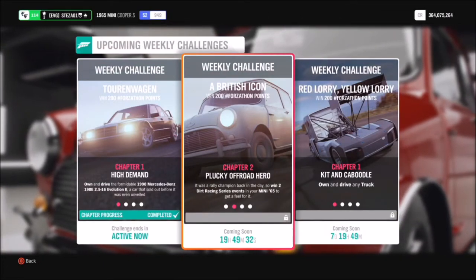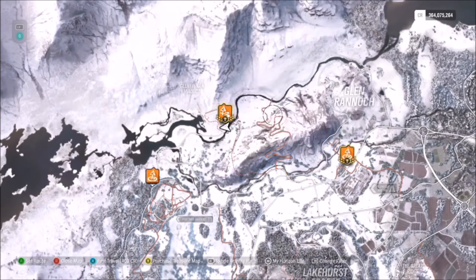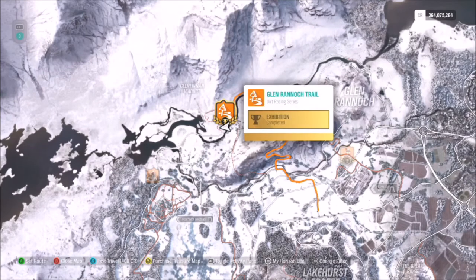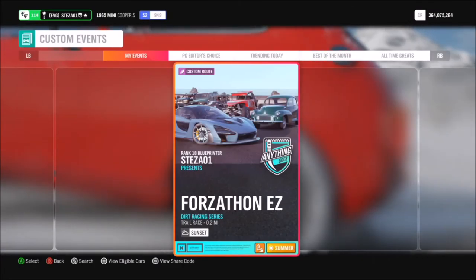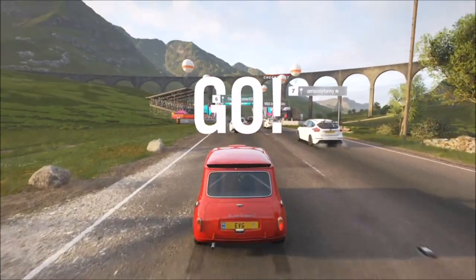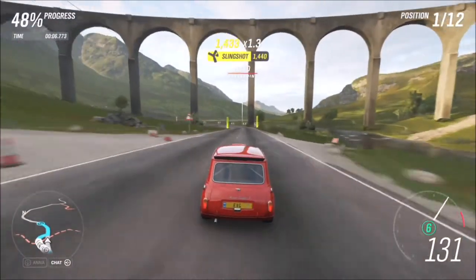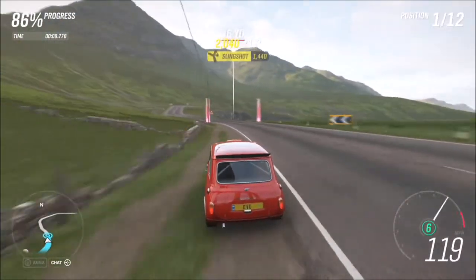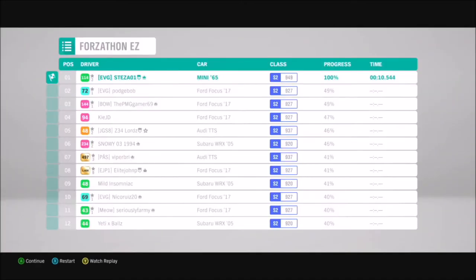The first challenge wants you to win two dirt race series events, which is really easy. Filter the map to show dirt races and go up to Glen Rannock - you'll see the Glen Rannock trail. I've created a race called 'Forzathon Easy' with share code 733-545-904. It's one of those races where the AI goes off up the mountain and you sail past them, so you can do it on whatever difficulty you want. Just win that race twice and the first challenge is complete.